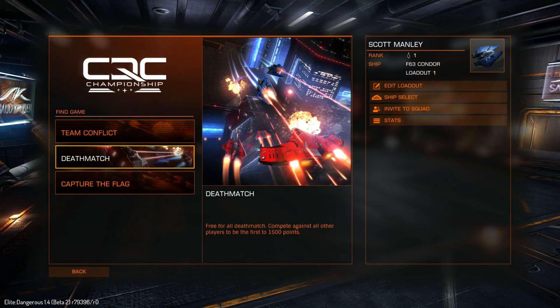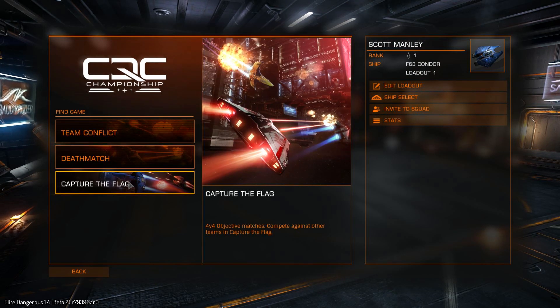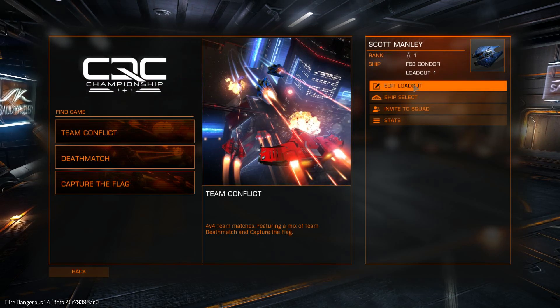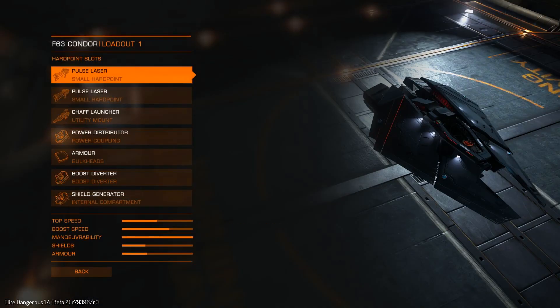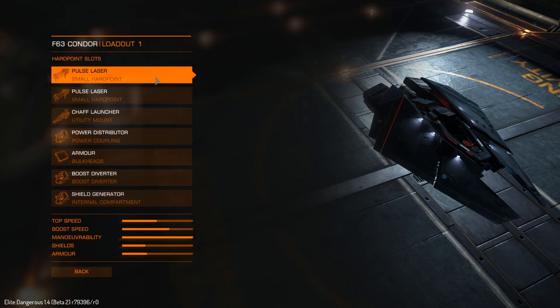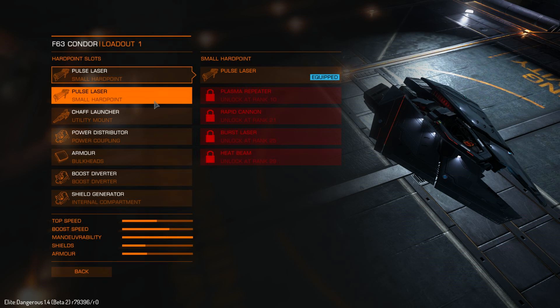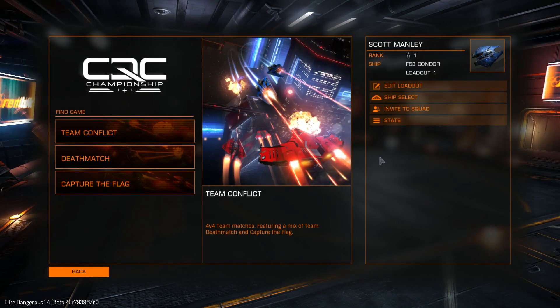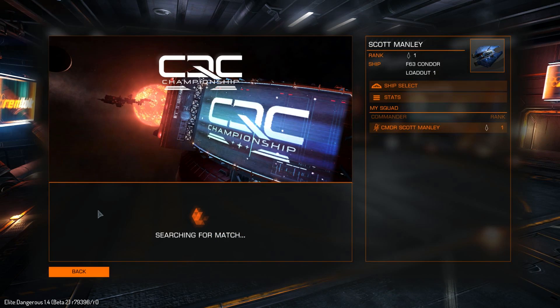Hello, it's Scott Manley here taking a look at Elite Dangerous CQC — close quarters combat. That is basically their arena combat iteration on Elite Dangerous. I have this F-63 Condor, which is a previously unflyable spaceship. These are the kind of police Federation fighters that you see flying around, and it has a stock loadout.